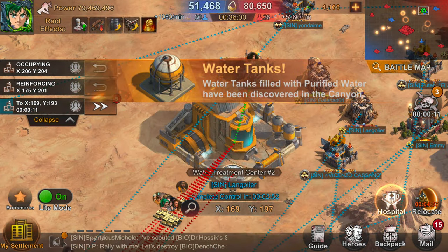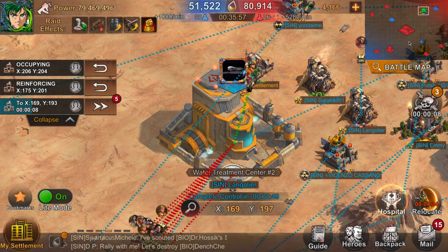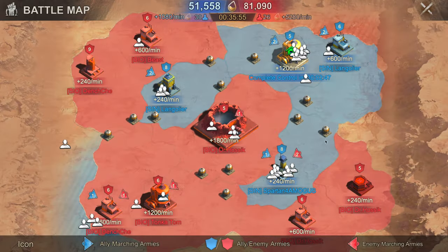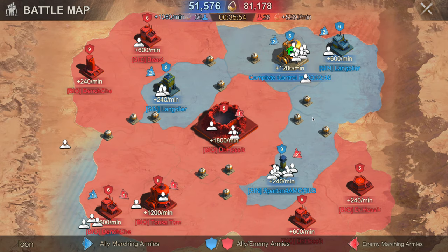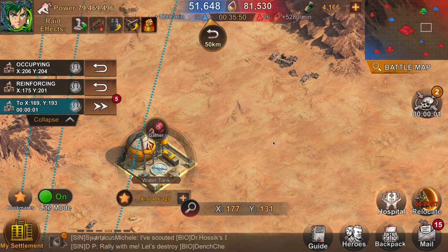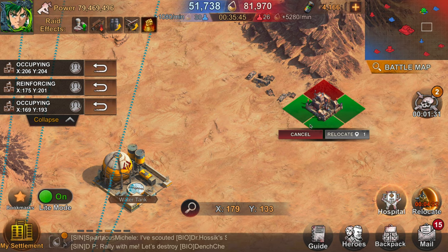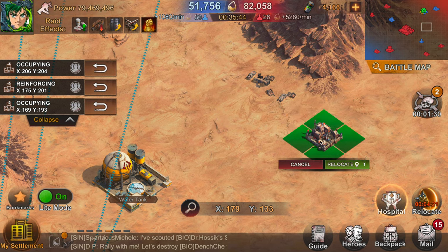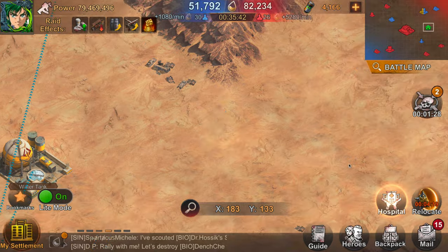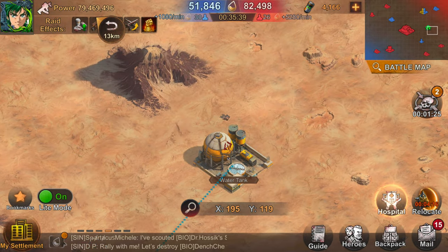The last buildings to talk about are the water tanks. These become available 25 minutes into the map and are randomly spawned across it. They don't need a full team to gather — in fact, there's a strategy where you send only one troop and they gather at the full speed of 240 water per minute. These are great buildings to hold if you want to win, and great for solo players to send some troops over there without their team present.